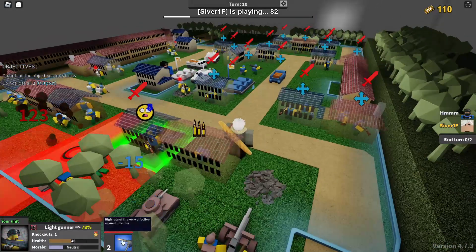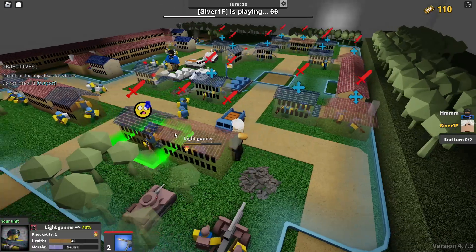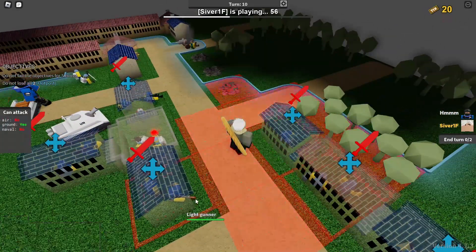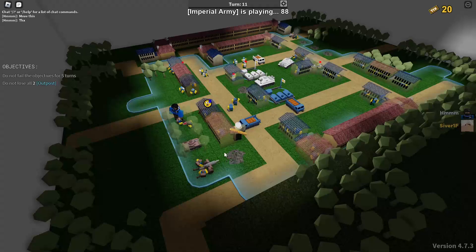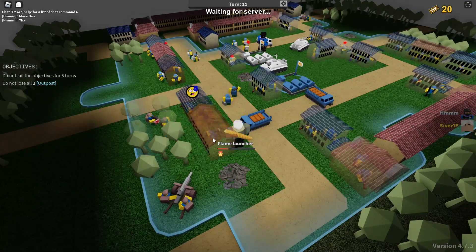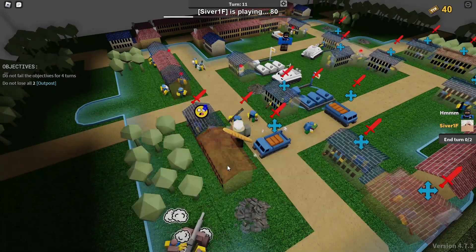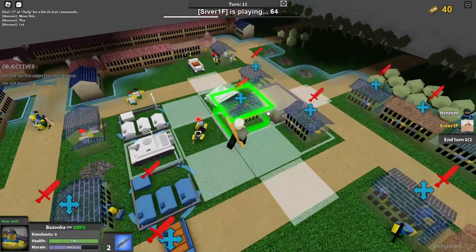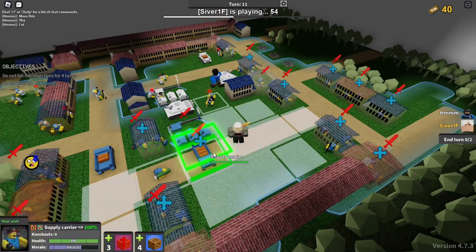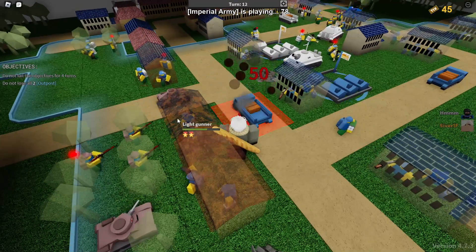The game is a turn-based strategy game, which means it's your turn and then the bot's turn. When you load into a scenario, you can choose whether you want friendly bots helping you out, players, or you could just go in solo — which isn't recommended. At least get bots in if you don't want randoms or friends joining you. Sometimes the scenario will also give you AI units in general, and most scenarios you'll be fighting AI. There is also a PvP mode where you take turns with other players.